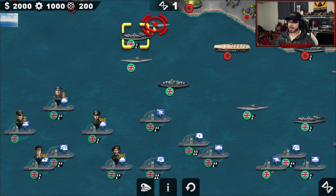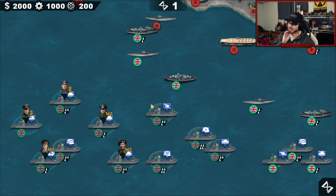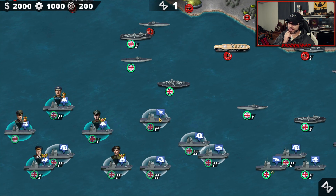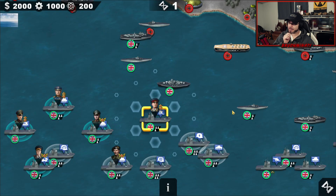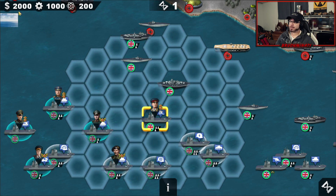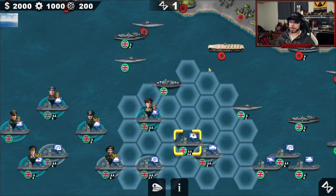We'll go with what we've got. We can put a general on here — Konev can land, then we'll put down Guderian and Rommel, because we're being given a lot of money for their elite units. All right, let's go in.